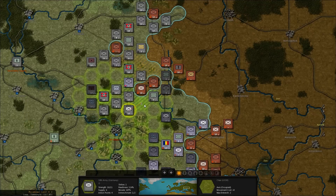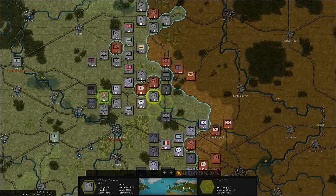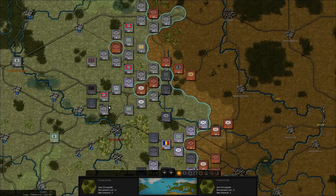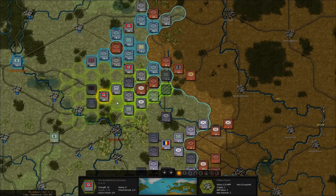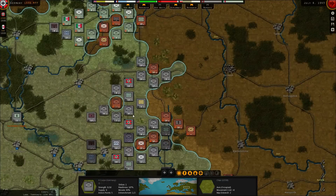Let's bring these guys up here, move these guys back, move these guys up here, then move up there. Reinforce the Slovakians. Move the headquarter forward a little bit. Kharkov has been surrounded. We also have Sumi surrounded.